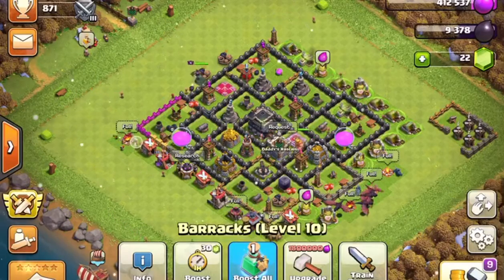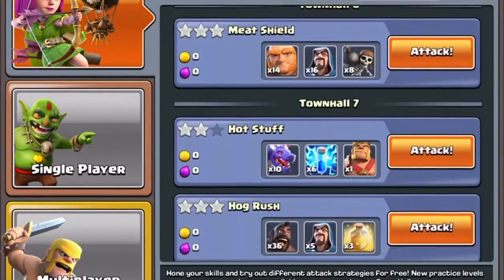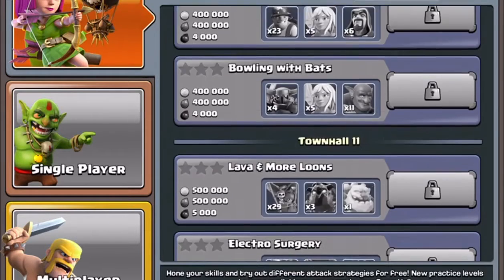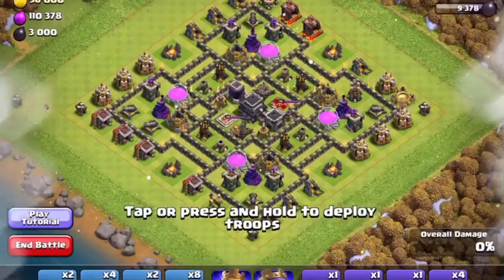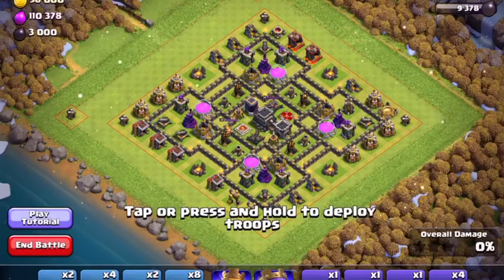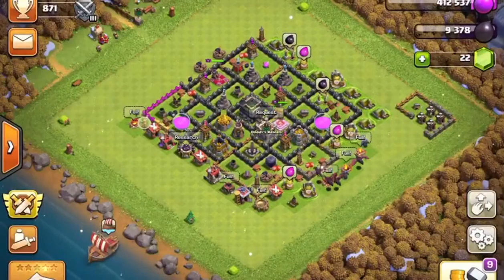I'll tell you how I get all my bases. If you go to Attack, go to Practice — even if you're at Town Hall 12, 10, or 14, go to the practices and look at them. It's a perfect example. I copied down this base — I just look at it and then I build my base. I just copy it down and try to build it.